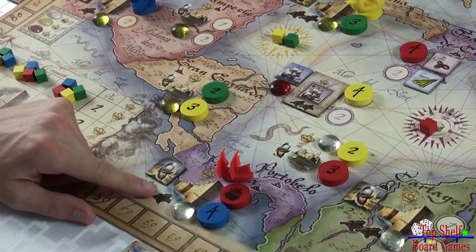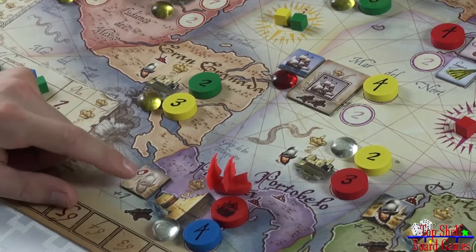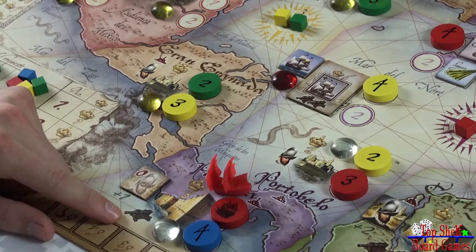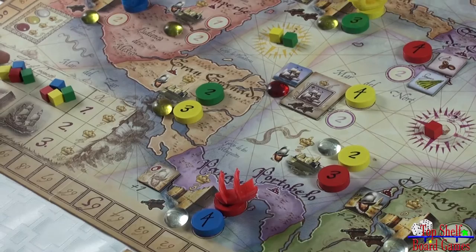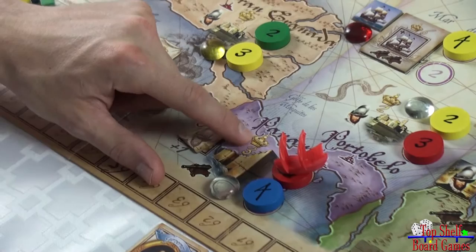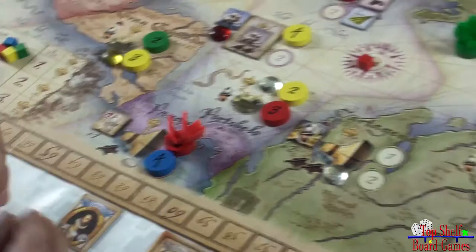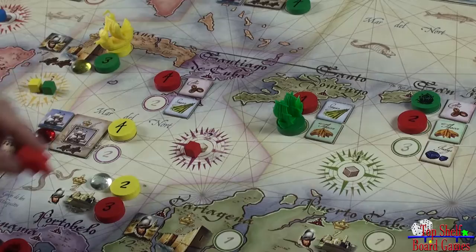Once everybody has reached their starting token, the hind player goes first. When you attack a fort, if you're the first one, you flip over the troop token and discard crew members and guns equal to the rating at the fort. In this case we need one crew member and one gun to defeat the troops, so we discard one gray cube and one black cube. As soon as we've defeated the fort, we move our token down — showing we've defeated a fort this round — and immediately score the three points indicated by the crown symbol. If you are the first one to attack a location, you also collect the silver, gold, or jewel there for your treasure chest.